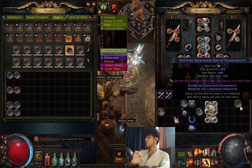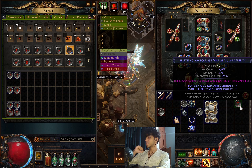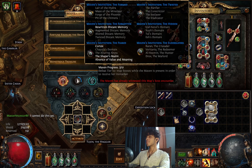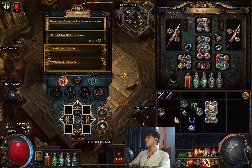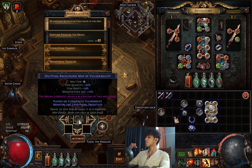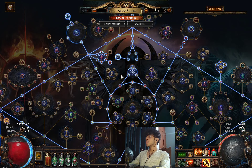Let me just check — I should have a map. See here: Racecourse. I have done this map with Maven Witness. Once you have done a map that Maven has witnessed, this is what it says in pink: 'The Maven currently holds a recreation of this map's boss.' That means you have already ran this map with Maven Witness. The Maven has already witnessed this map's boss encounter, so she cannot witness this again. Until you go and defeat all ten map bosses that you witnessed, when you do this she resets and then she can witness this map boss again.